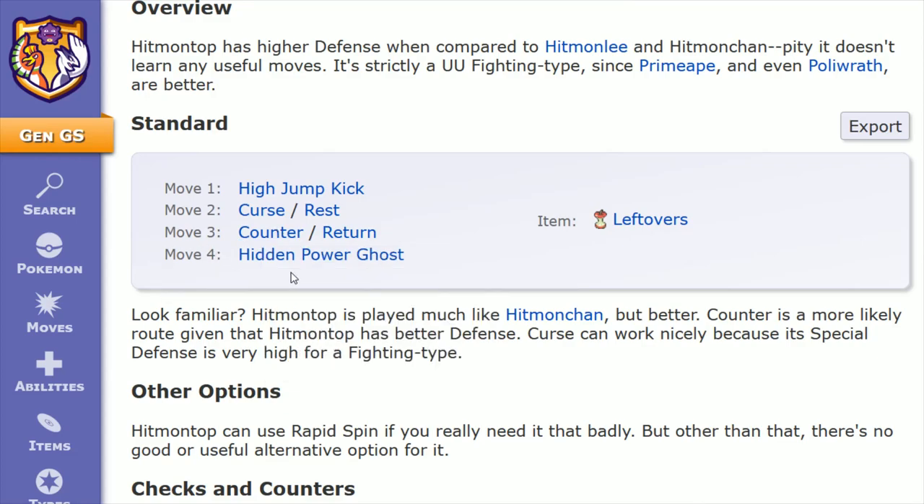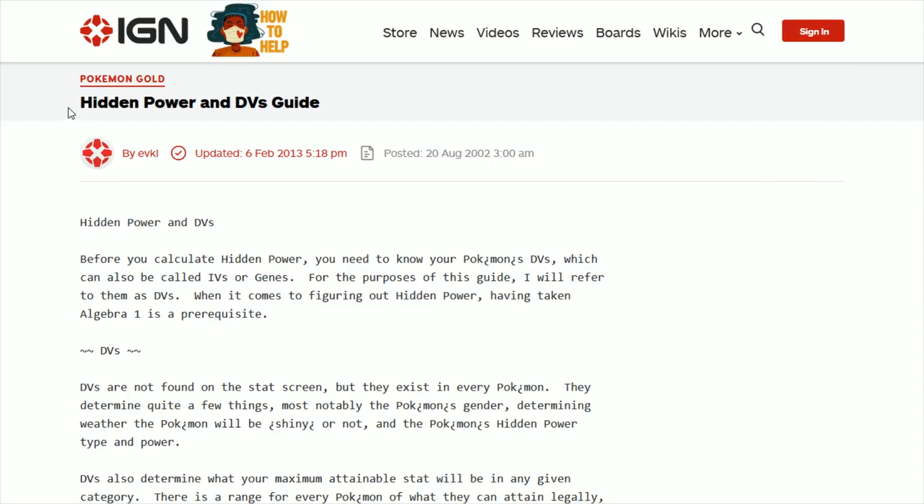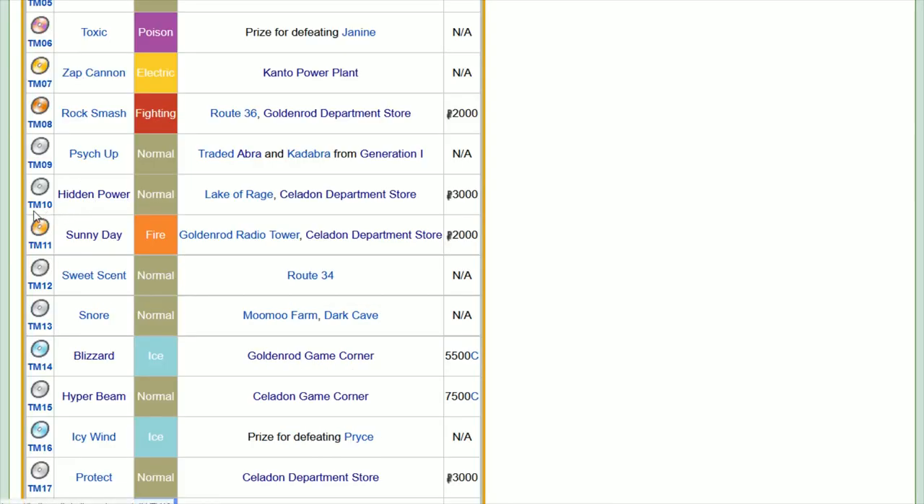Rounding things out with move number four, we have hidden power ghost, which gives us a super effective option against psychic types. Getting the right typing on your hidden power can be quite difficult — I'll link an article in the description that walks you through calculating the typing on hidden power in the Gen 2 games. Hidden power is TM10, found on the third floor of the Celadon department store for $3,000.